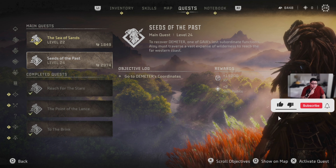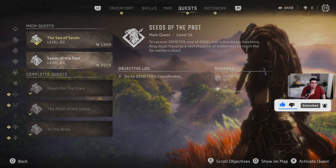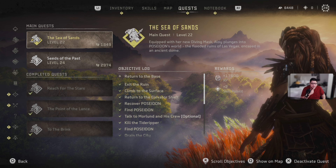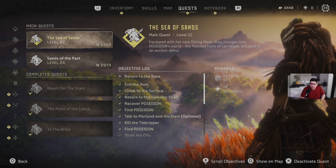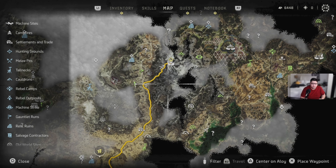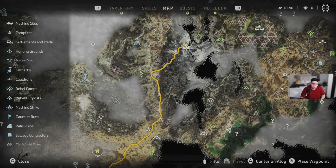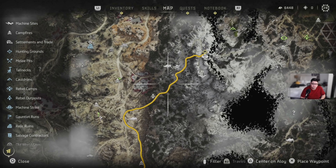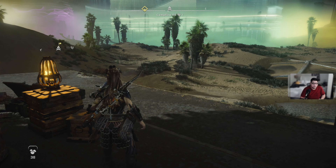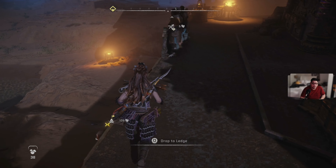After that, maybe go on to the next quest, which is called Seeds of the Past. I don't think I'm gonna do any side quests. First we got to find a campfire — look at this, Las Vegas baby!